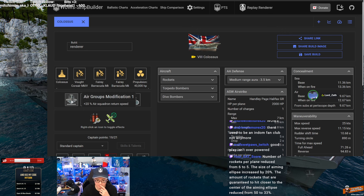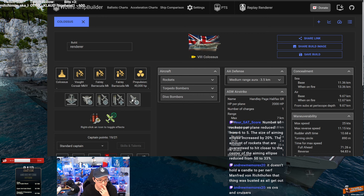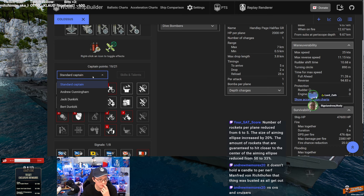Thanks - the number of rockets per plane was reduced. I remember the aiming ellipse guarantee was pushed out too, and they also pushed the central dispersion from 50 to 33 percent - kind of like the sigma mechanic. So your build: you've got Aiming Systems Modification 1, engine boost, rocket attack time, rocket HP, and flight control. Is this a special captain or standard? I think it's Matilda - Matilda Kelly. Yeah, because Dunkirk doesn't give you anything.